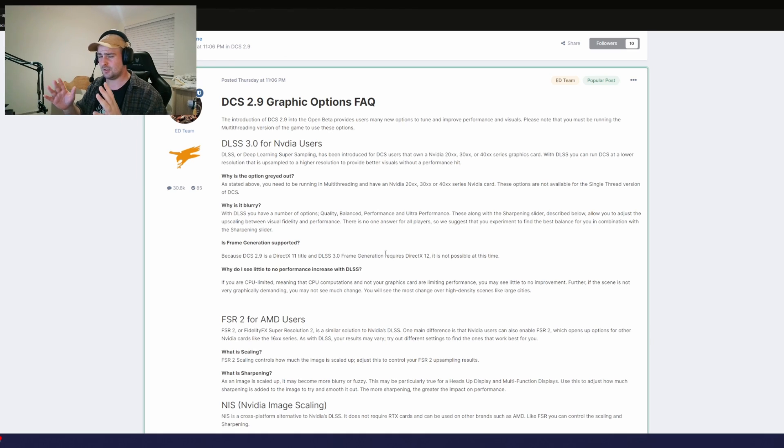Another important thing that a lot of people aren't aware of: DLSS does have something called frame generation. Frame generation basically just makes frames out of nothing — it just kind of plucks a frame out of the ether and spits it out on your screen. However, frame generation is only available for games that support DirectX 12, and DCS is unfortunately DirectX 11. So frame generation just isn't going to exist until they make that particular upgrade.